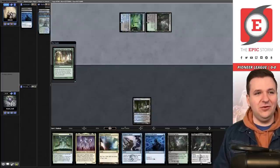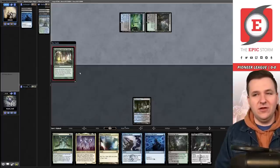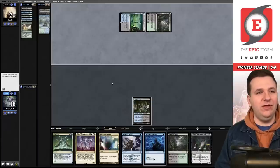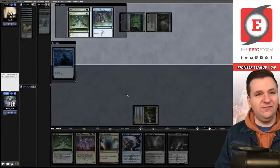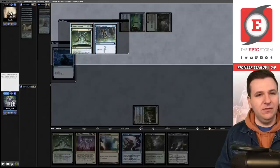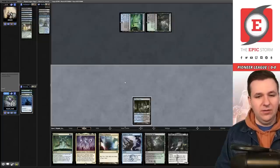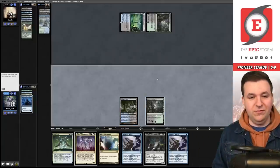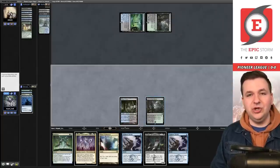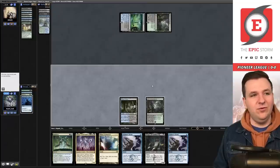Commune with the Gods doesn't find Neoform, which is why I prefer the surveil cards. We Otherworldly Gaze on their end step, milling the Evolution and Scheming. If we mill Neoform it gives us four cards in the graveyard. There's a double-stub situation — I realize I misplayed by not casting Mana Confluence earlier, which would have enabled better sequencing. I need to tighten up my play here.